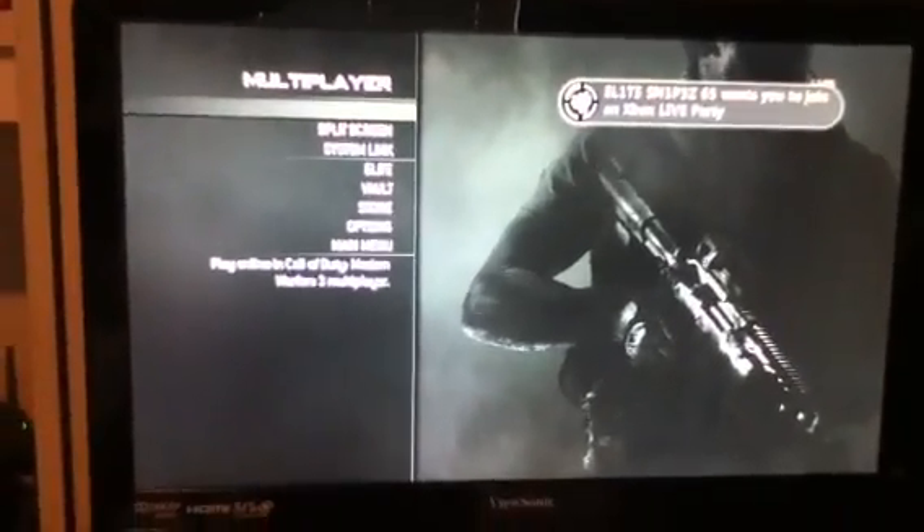The first thing you want to do is go to Multiplayer, and then you go to Split Screen, press A, press A.